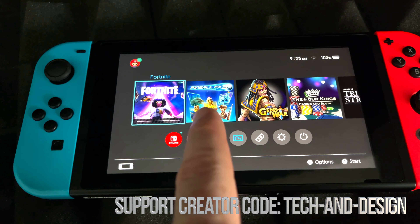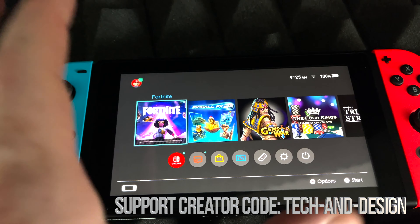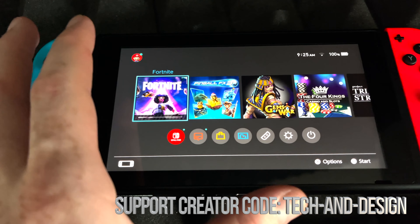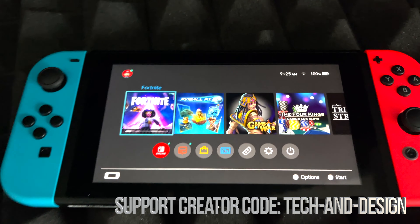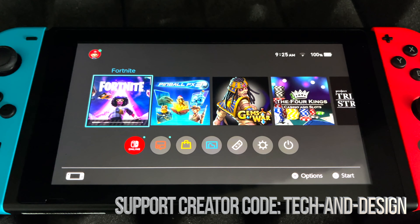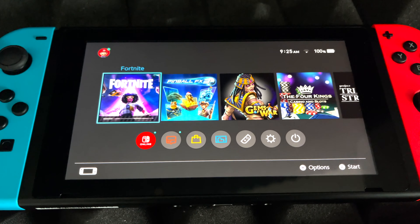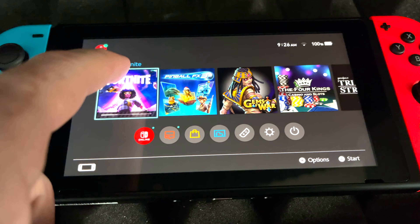Why do we have to do that? Because there's an actual update for the game — it could be Fortnite, could be any other game. You're supposed to update it before you can get in, so never press Later or you'll get stuck somewhere and will not be able to play the game unless you update it. I'm not even sure why it says Later as an option because we cannot play the game without actually updating it.